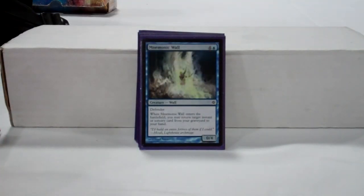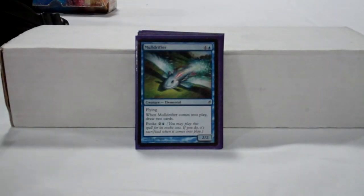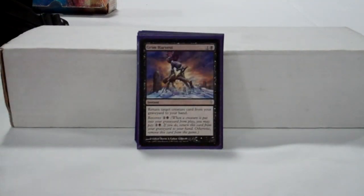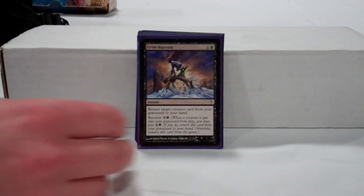Mulldrifter is an excellent card at common, especially when paired with Grim Harvest, which you'll see in a little bit. Grim Harvest allows us to repeatedly buy back creatures — it can buy back the creature that just died. Grim Harvest and Mulldrifter amounts to 8 mana, draw 2 cards at sorcery speed with buyback. Maybe not the most efficient card draw engine, but you're not going to do much better at common.